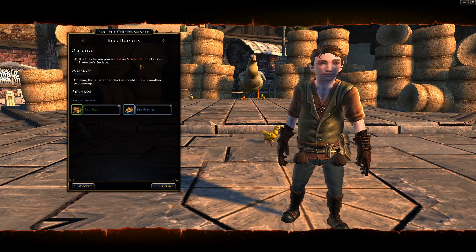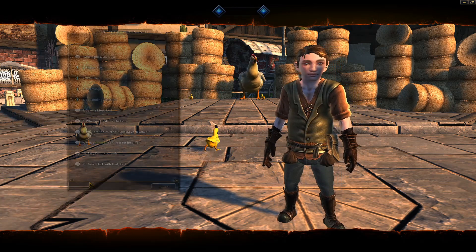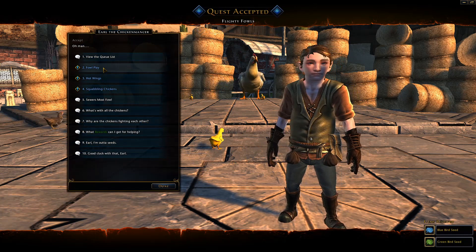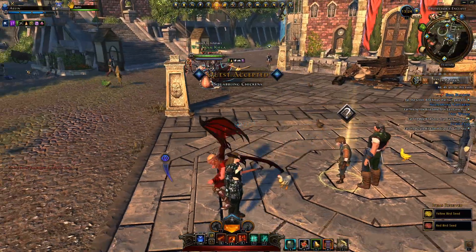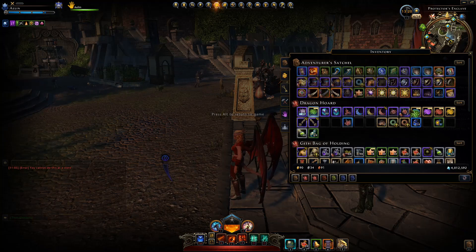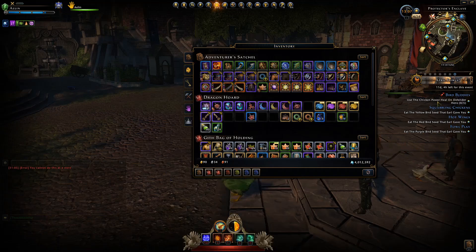They will require you to eat a seed and then do a certain ability with the chicken that you transform into. You get all five of these quests, and they're pretty much the same other than you'll have to use the different powers that the chickens grant you. In your inventory you can see all five seeds — they're different colors. The NPC Mr. Earl will request you to eat the seed and then tell you to go do a specific thing.